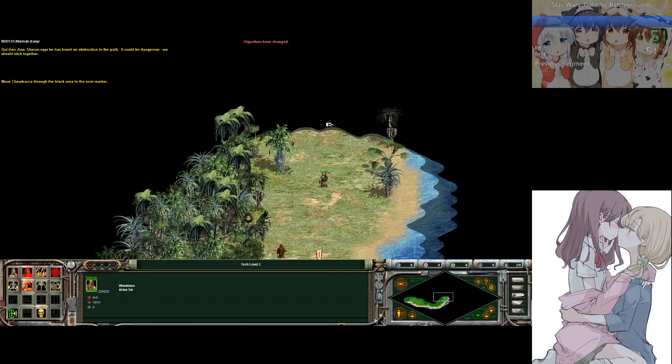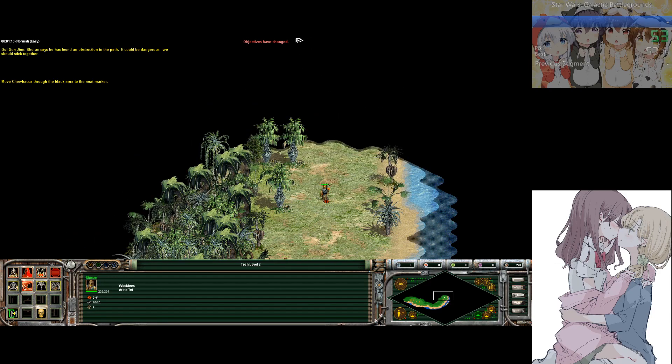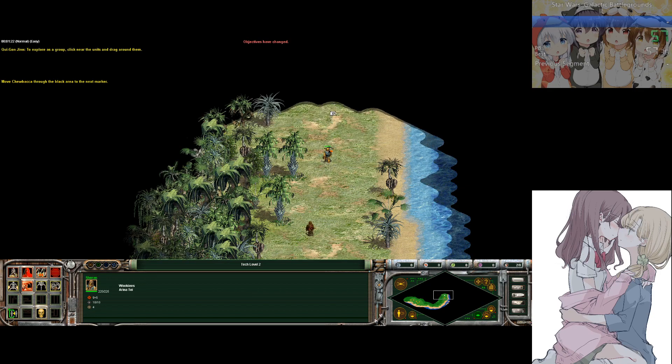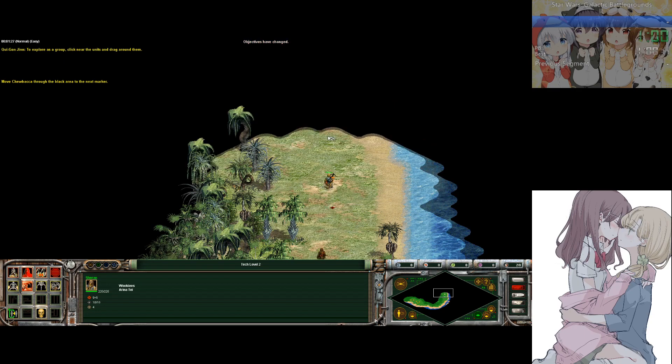Shoran says he has found an obstruction and fire. It could be dangerous. There appears to be a group — possibly a unit of dragons.